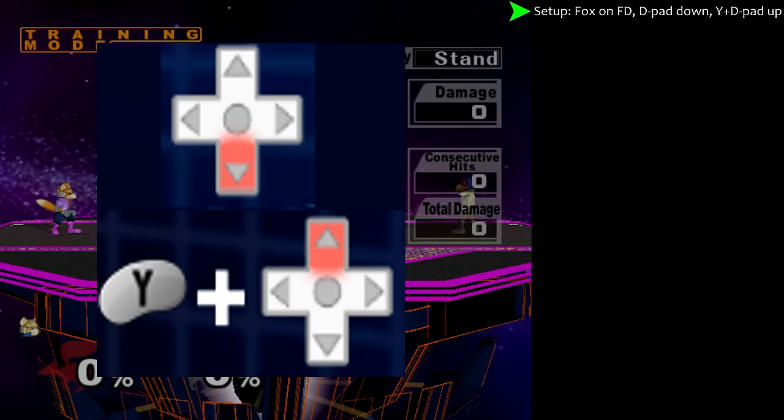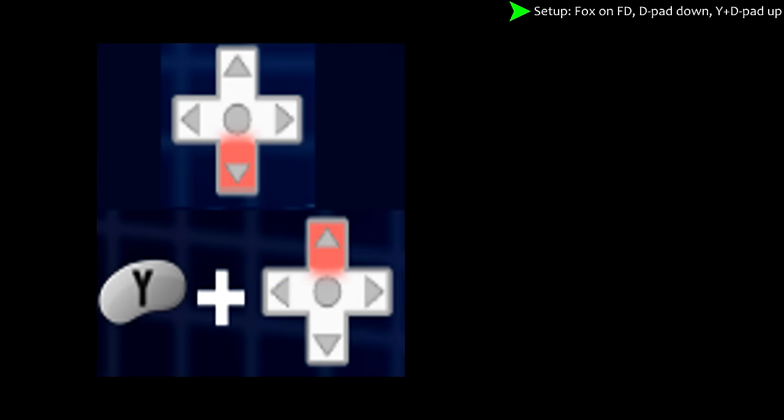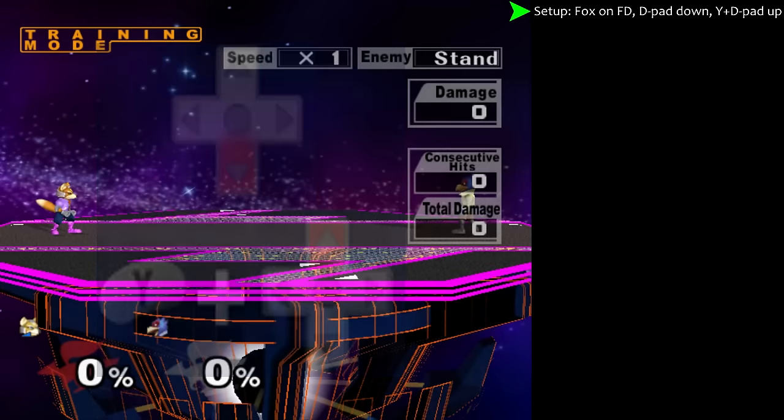Press D-pad down, then hold Y and press D-pad up. This gives you infinite shields and locks your opponent's percentage.